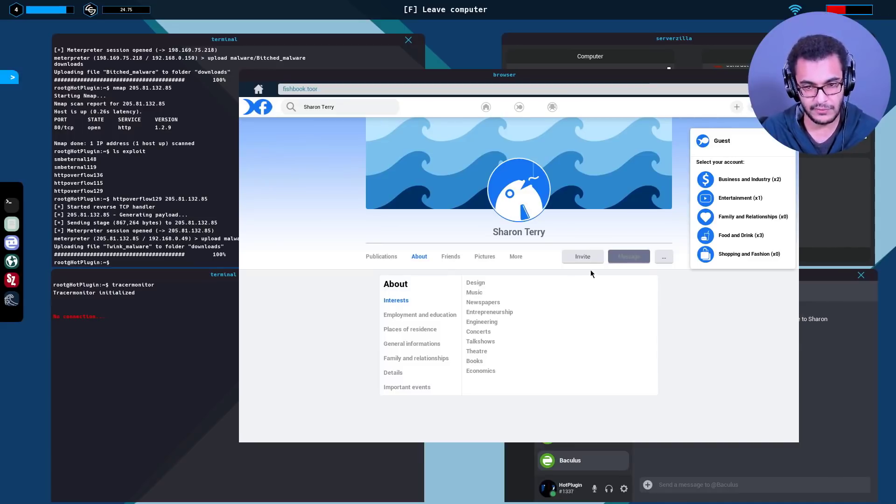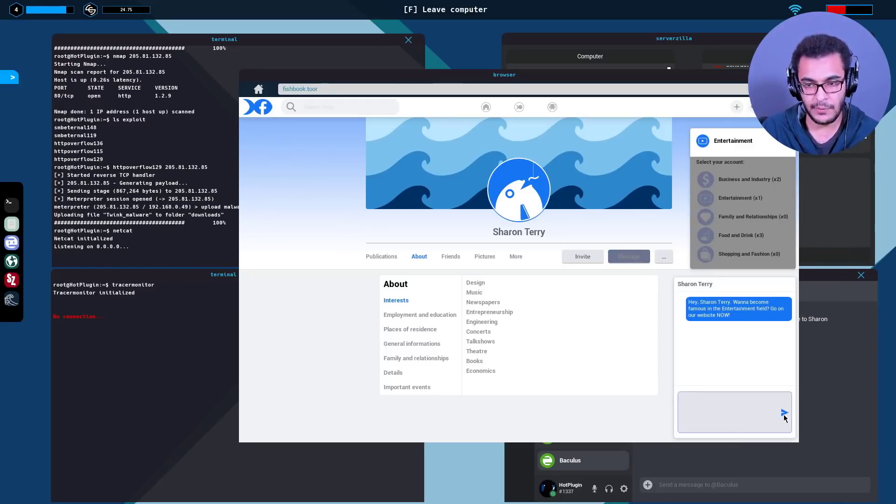The rest are all entertainment apart from maybe economics. Going with my gut - set up netcat, send the message. Let's see whether Sharon falls for it. 'Go to our website now.' This must be a throwback to 2005 phishing attempts where everyone thought no one could possibly be sending a malicious link. Sharon wants to be famous like everyone else - she clicked.